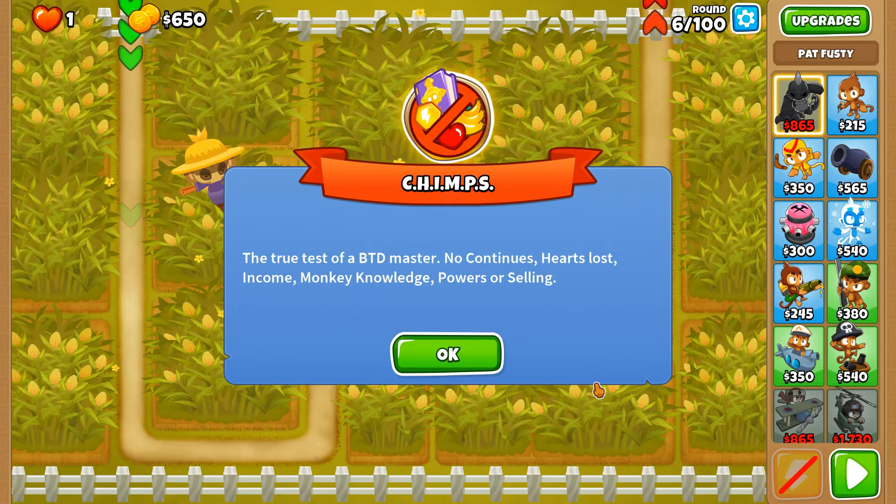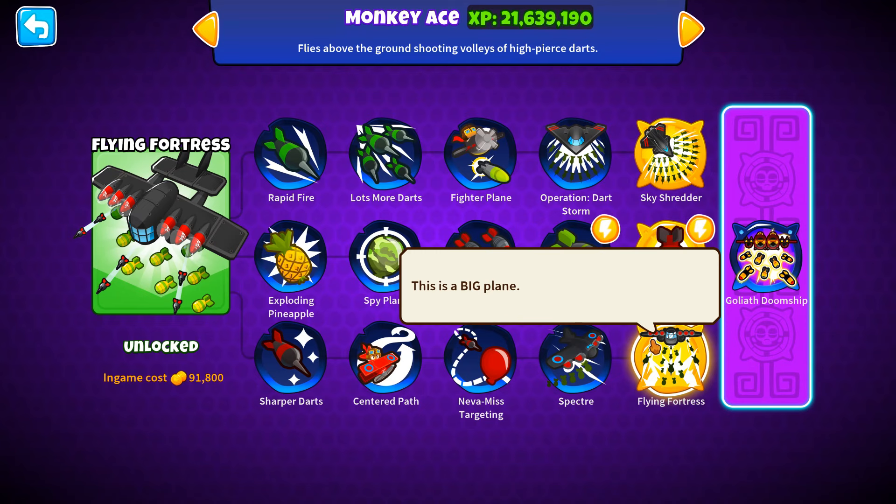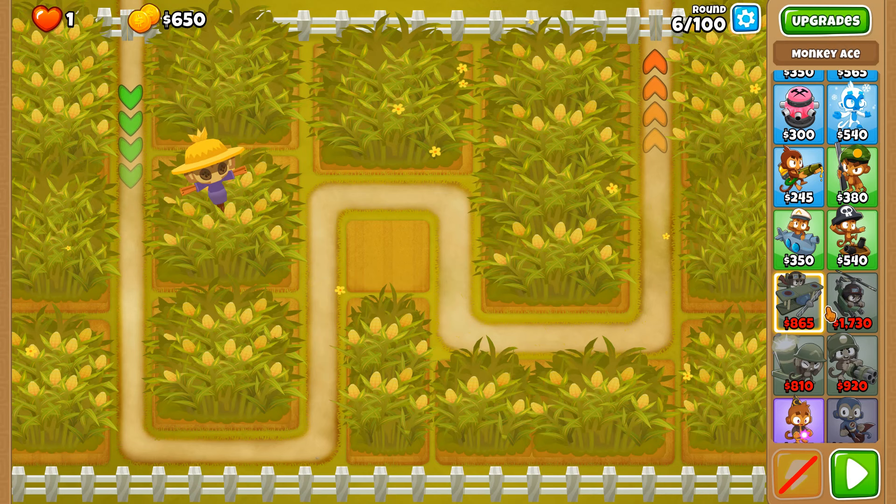No Harvest is an achievement in Bloons Tower Defense 6 where you complete a CHIMPS game on Cornfield without removing any of the corn on the map. 2 Megapops is an achievement where you get 2 million pops with a single tower in a CHIMPS game. The question is: can you do both in the same game? That's where the Flying Fortress comes into play.